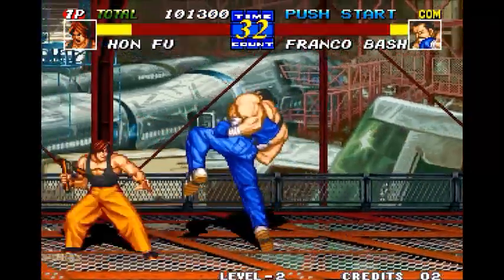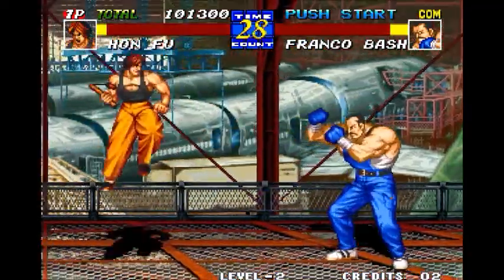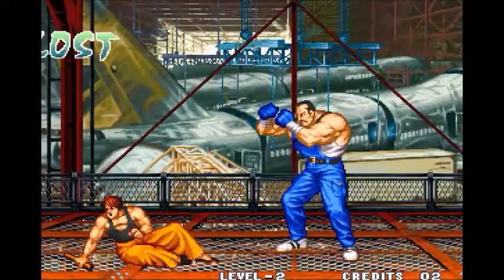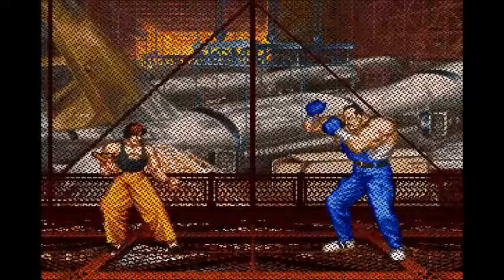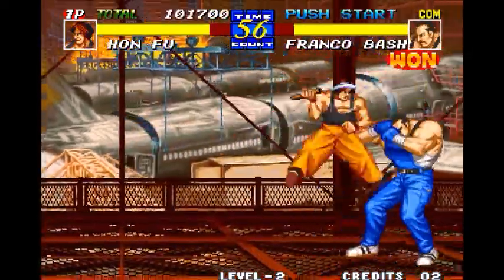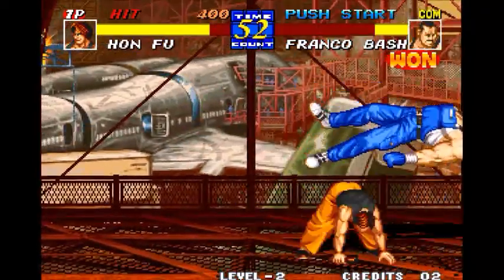You will see a super in this fight — I think in round three. I finished off Ranko with Hon Fu's desperation move. A super in this game — a desperation move — can only be performed when you're low on life, under 25%, when you're in the red part and the bar begins flashing. Then you can perform your desperation move, which would essentially be seen as an ultra combo in Street Fighter 4.